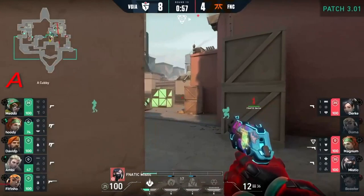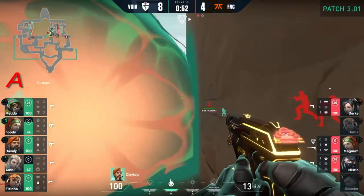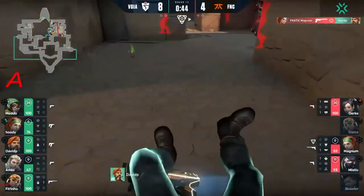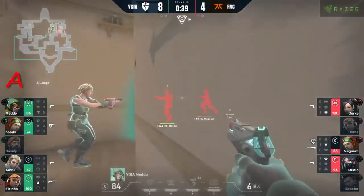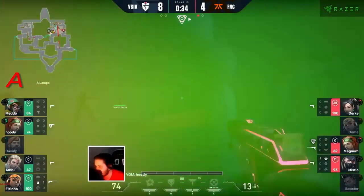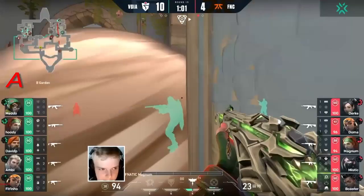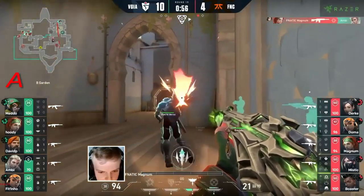Not the cleanest of fights inside Hookah - a couple of mistakes and mechanical hiccups led to this A push. The wall is down and Fnatic want to get that spike down as well, but David P is so ready. Meadow is under pressure and has to give up this control until Hoodie comes in to back him up. The push towards the site is there - he's traded positions with the Tiger, and that's netted him a quick double for four kills in this pistol round.